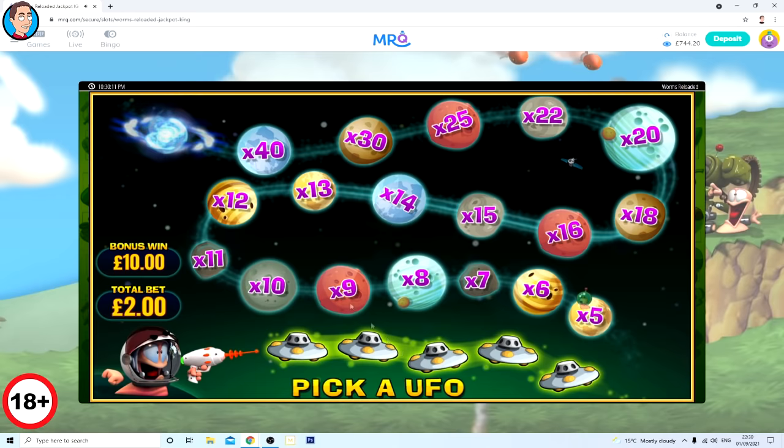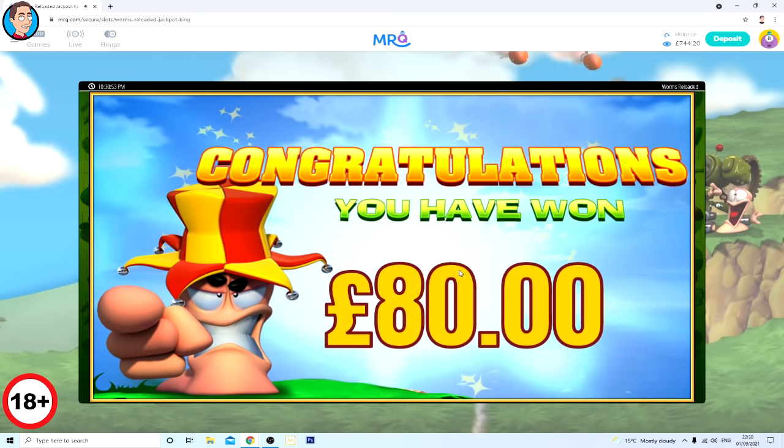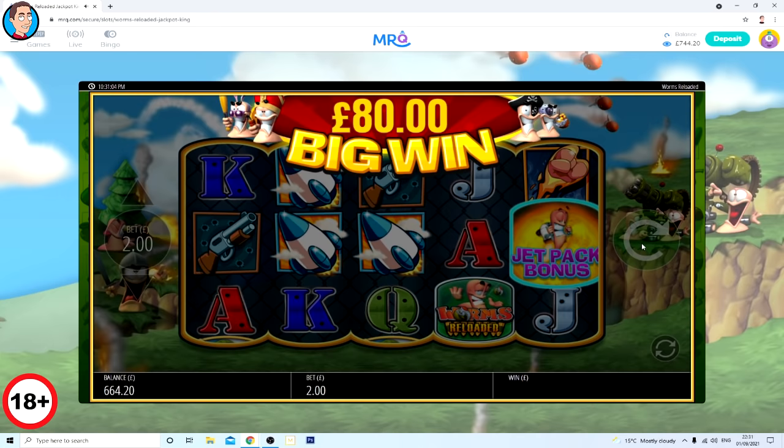Let's reach the wormhole. Pick a UFO - do a teleport. Oh no, 80 pounds. Not bad. Just one spin away. Blow everything up. Crazy worms. Next up, Genie Jackpot Wishmaker - this will be slot bonus number seven. Good game this one, I like this one.